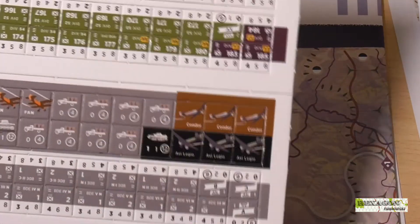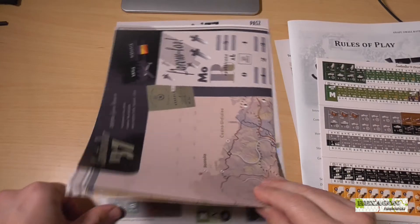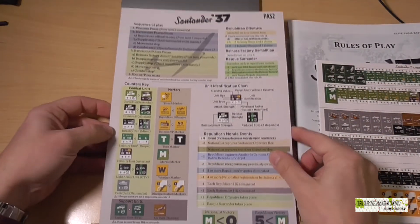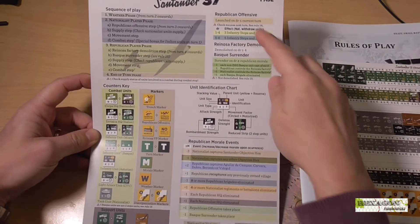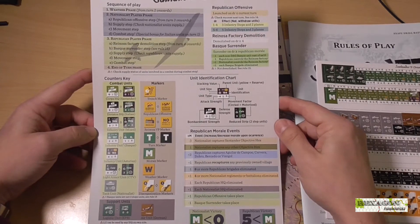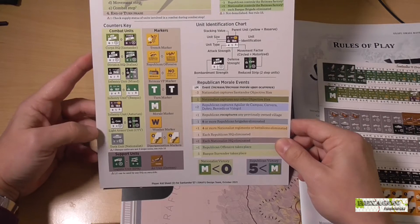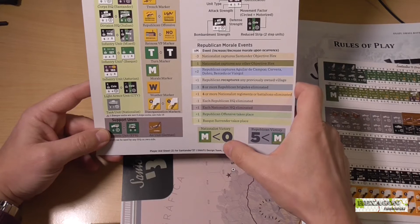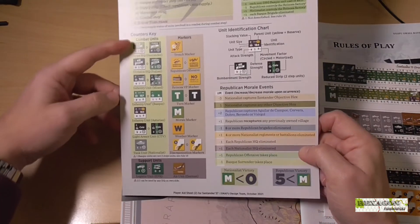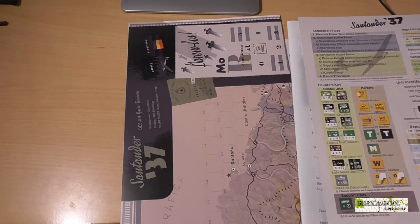And here we have the Basque units, which depending on whether the surrender event is triggered, some of them will remain on the battlefield with those characteristics. As I said, few counters, a game of moderate complexity. The map I'll leave for last. On the front side of the packaging we have more tables: the game sequence, a reminder of the Republican offensive, the demolition of the Reynosa factory, and the Basque troop surrender — which we must keep in mind throughout the game turns. An explanation of counter identification. Events that raise or lower Republican morale — which, as I say, is one of the victory conditions. If morale falls below zero, it's an instant Nationalist victory; if morale rises above five, it's a Republican victory. Here we also see the types of counters you can find in the game. This is the second aid sheet.